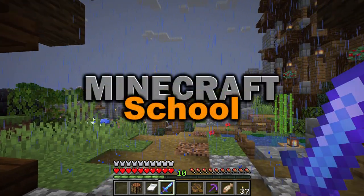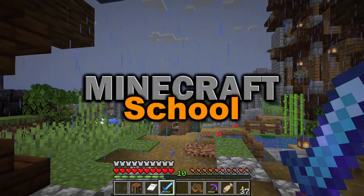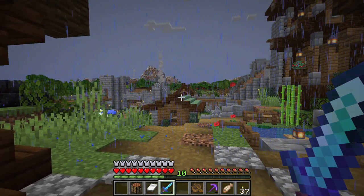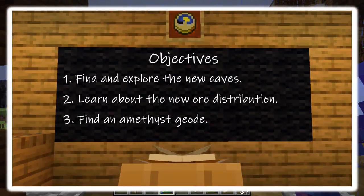Since we've updated to 1.18, we've looked at the surface but not so much the caves. I think it's time to do that today on Minecraft School. Our objectives are: number one, find and explore the new caves; two, learn about the new ore distribution; and three, find an amethyst geode.